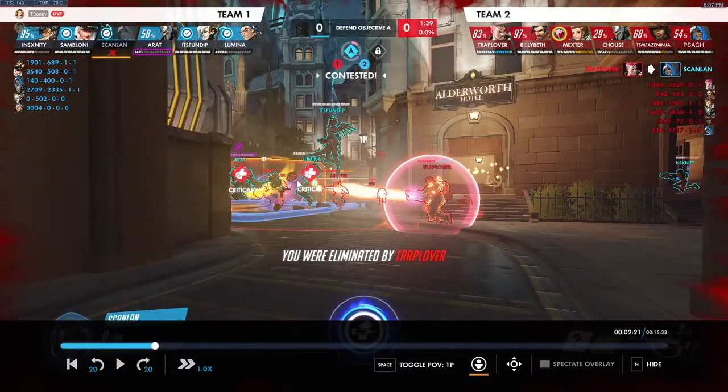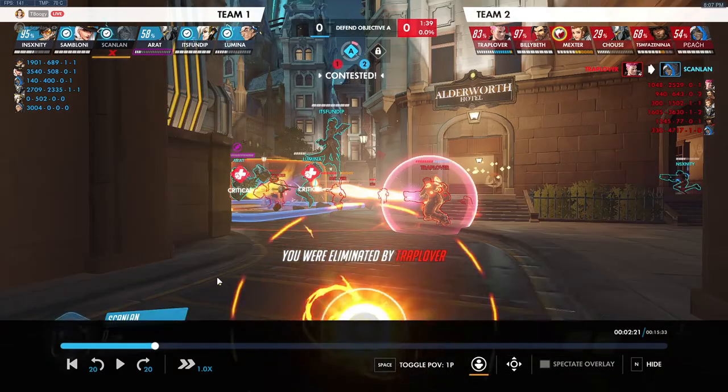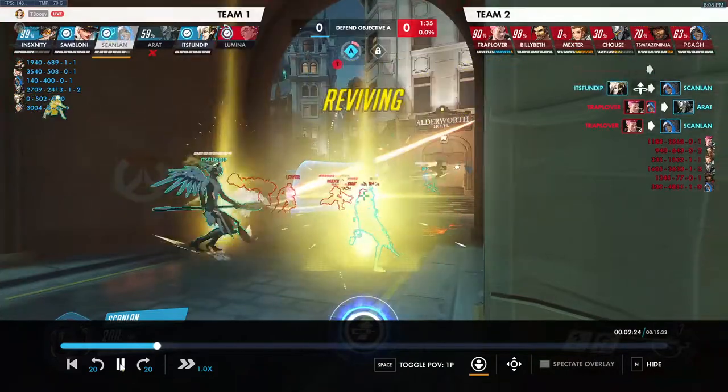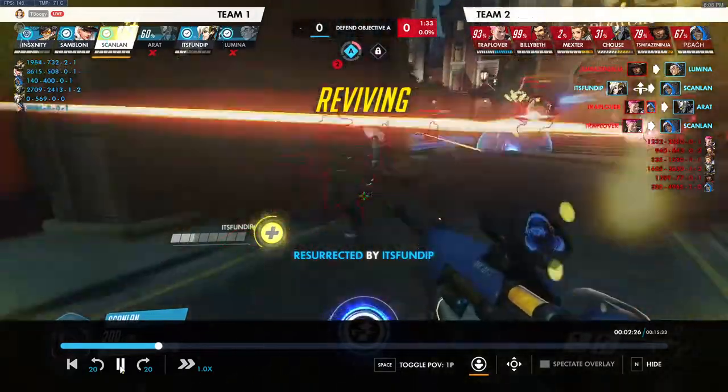Especially if the enemy Reinhardt is swinging on our Reinhardt and ours is critical — nano heals him up and turns the tables, letting our Reinhardt start swinging. We probably want to use it here. Nanoing Reinhardt flips the fight, keeps Ryan alive, lets him put on pressure, and gets our ultimate out before we're dying. Us losing this fight is partially because we didn't use nano at all.